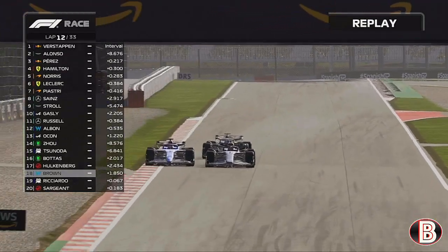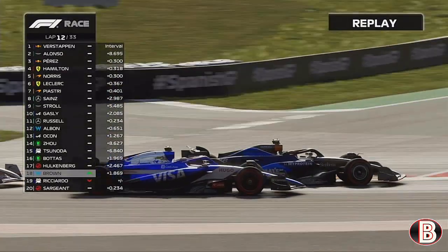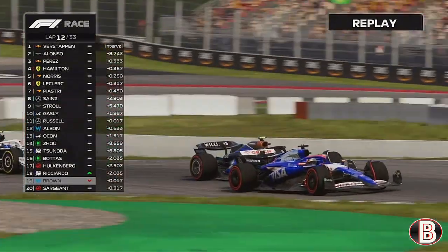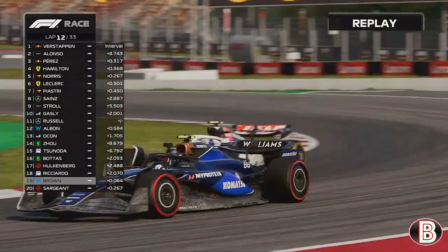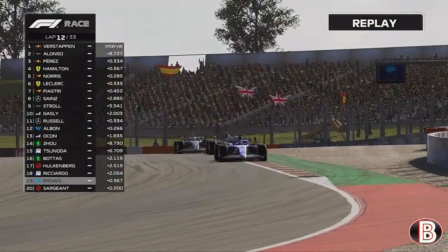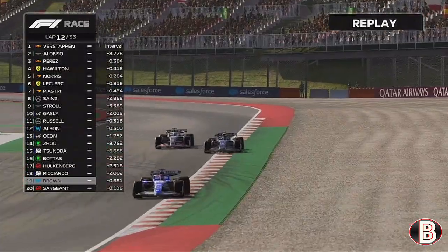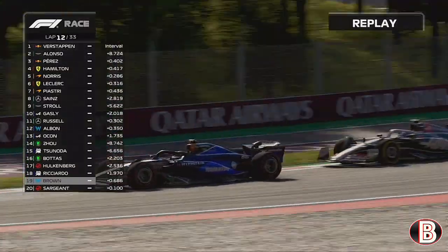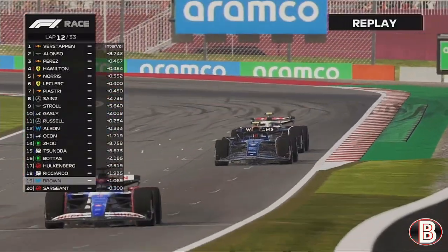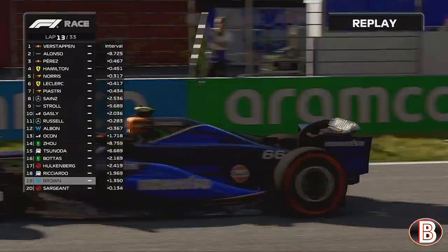Hulkenberg's gone. Ricciardo now tries to go round the outside of us — he's still there briefly on the outside, and there isn't really anything we can do. Daniel Ricciardo gets the job done on us. Now Logan Sargent is eyeing up a move and tries to go down the inside at the final corner. Heading down turn one we should have DRS but we don't — Sargent does. We're staring at last place. Sargent tries the inside but is too far back to do anything.